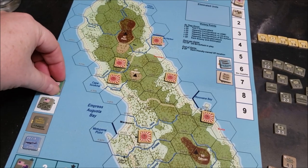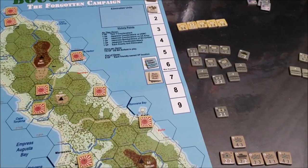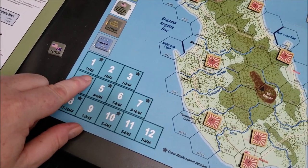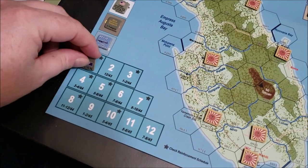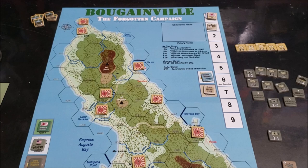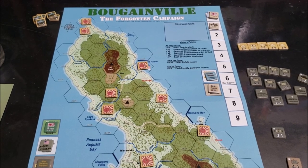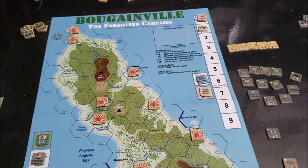Green Island's capture affects Japanese supply. You're going to see a lot of things harming Japanese supply — it's historic. Looking at the turn record track, the initial invasion was November 1943, but it went until August of 1945 when the Japanese finally surrendered. By August of '45 they were cut off and pretty much left to die on the vine. Japanese high command couldn't get reinforcements or supplies to them, so the Japanese army on the island was in a really sorry state, as happened with most island-hopping campaigns.